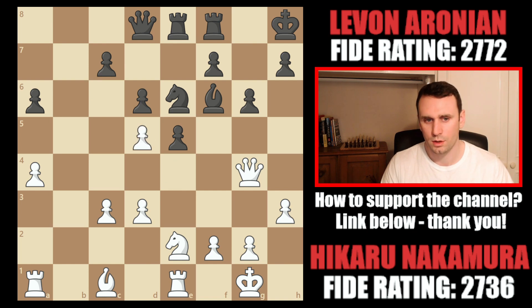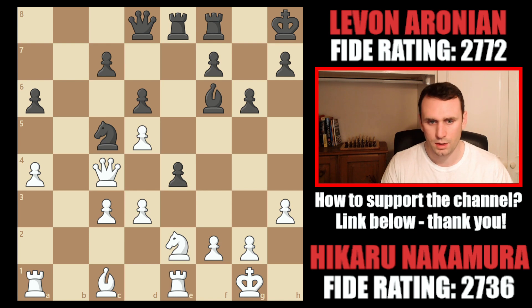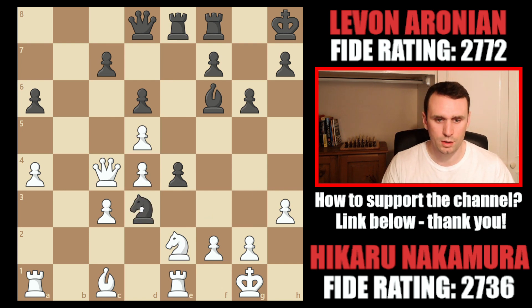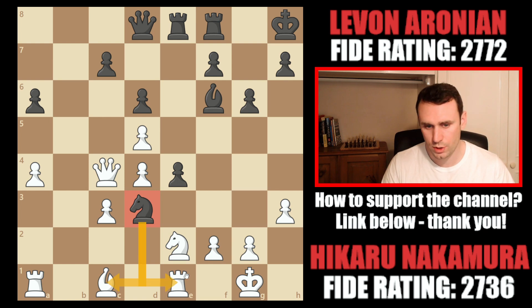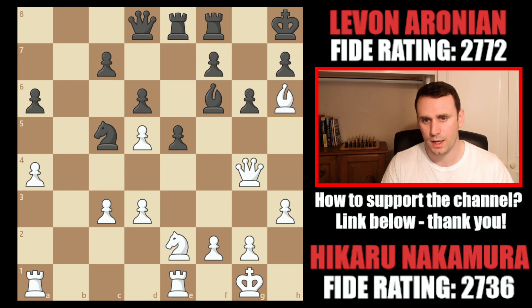The pawn recaptured, knight c5, pressuring here. The problem is that if you go queen c4, then e4 can get a bit uncomfortable — you're ripping open lines for the rooks. Say you go pawn d4, well now knight d3 looks good, landing a nice octopus knight there. Tricky for white. So we didn't have queen c4 passively defending. Instead, we had bishop h6, this active move going for counterplay against the rook.